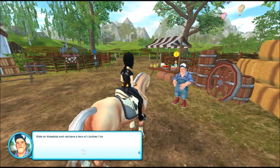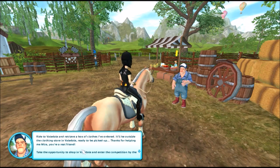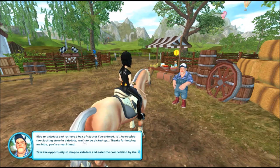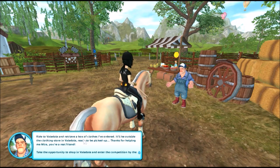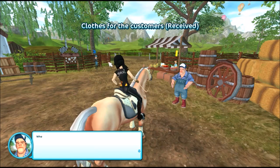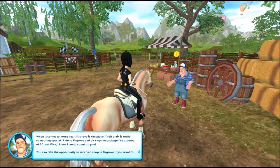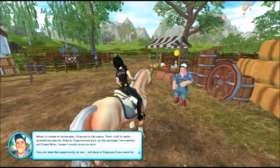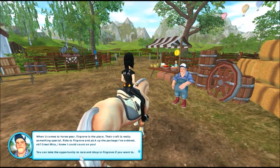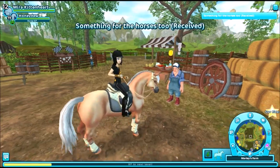Ride to Valedale and retrieve a box of clothes I've ordered — it'll be outside the clothing store in Valedale ready to be picked up. Thanks for helping me Mira, you're a real friend. Take the opportunity to shop in Valedale and enter the competition by the Valedale lake when you're in the neighborhood. When it comes to horse gear, Furgro is the place — their craft is really something special. Ride to Furgro and pick up the package I've ordered. I'll come back with your stuff.